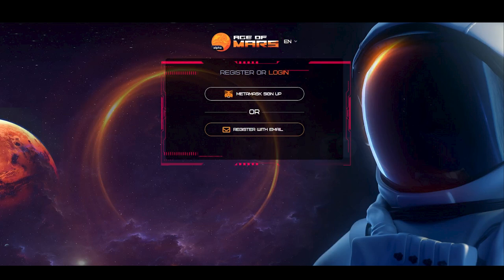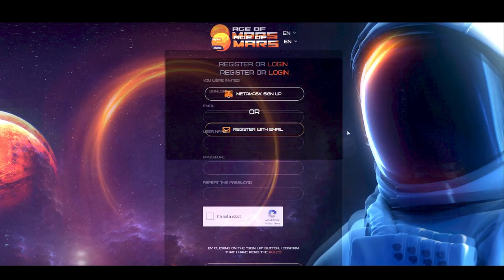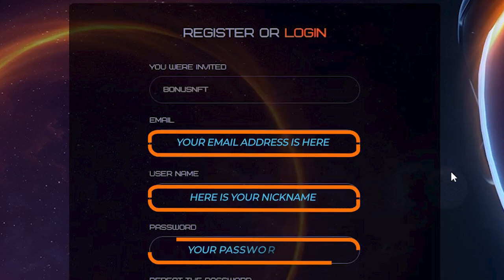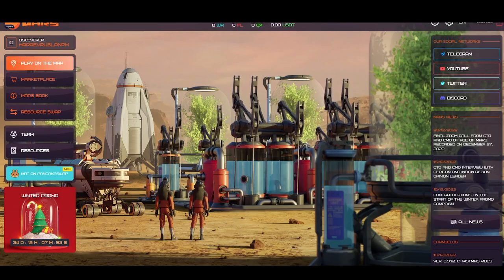Here you can choose a language, and below you can choose the method for registration — either through the MetaMask wallet or via email and password. I would recommend the second method, and only then connect a wallet in the game. When registering using the bonus link, you will automatically have 'bonus nft' written in this field without a space. If you see this field empty, be sure to enter 'bonus nft' yourself as shown on the screen. Below you need to specify your email, username under which other players in the game will see you, and password. Congratulations, you have registered!